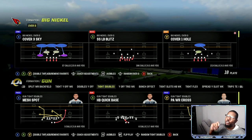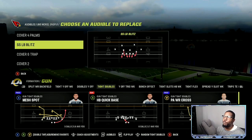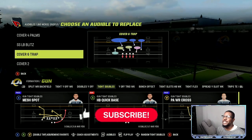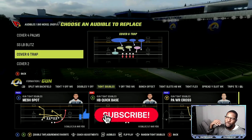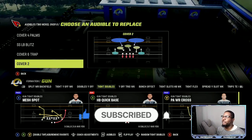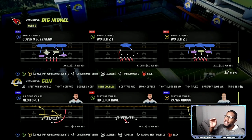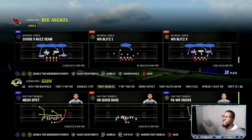My base defense is going to be Big Nickel over G. My audibles that I like are cover four palms, strong safety linebacker blitz, and a cover six trap — this is for if they go into gun bunch and like to flip their formations. My main play that I come out in is WS Blitz 1, and we're going to make adjustments from that.